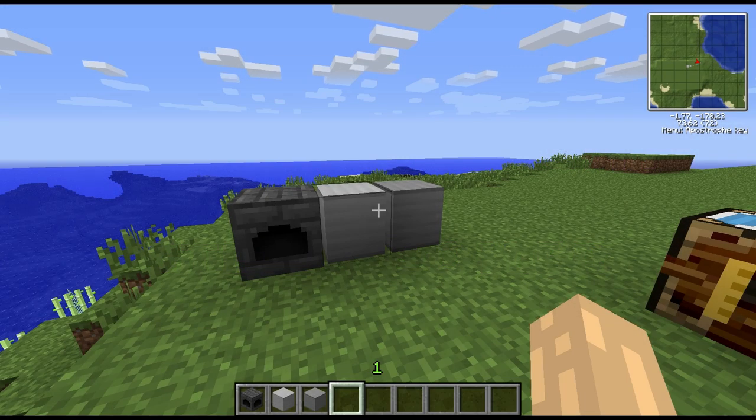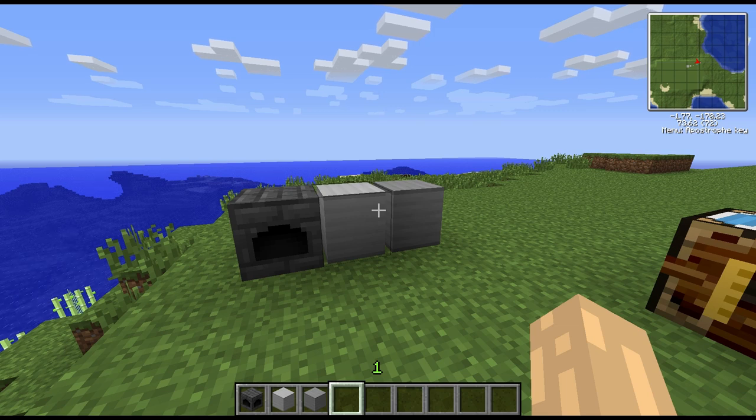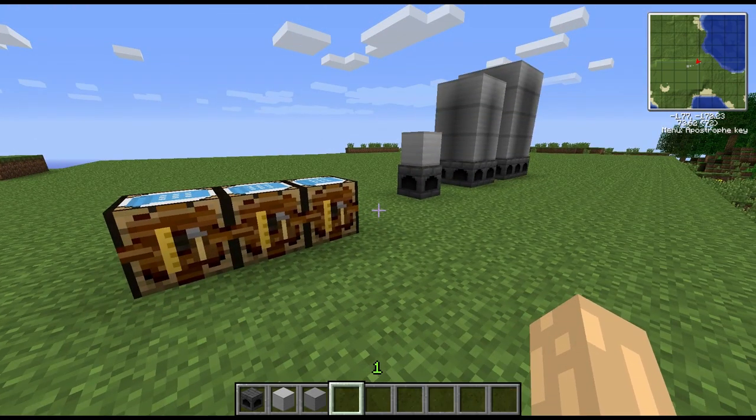Hi guys, welcome to another block spotlight. Today we're going to be having a look at the steam boiler. This is a block that's fairly recently been added to Railcraft, and what it will allow you to do is produce a lot of steam in one place that you can then pump around and drive engines off of. It's extremely useful and interesting — another one of these multi-block machines.